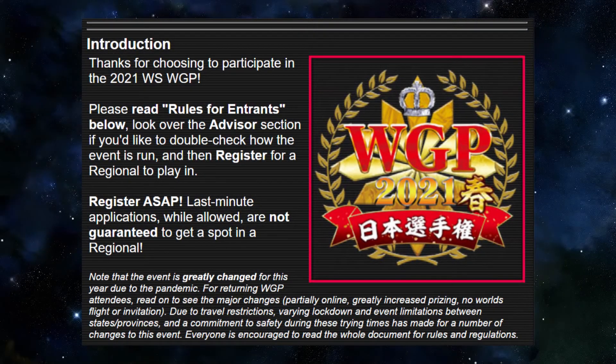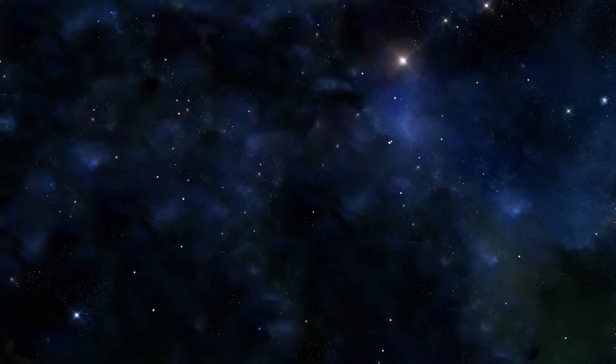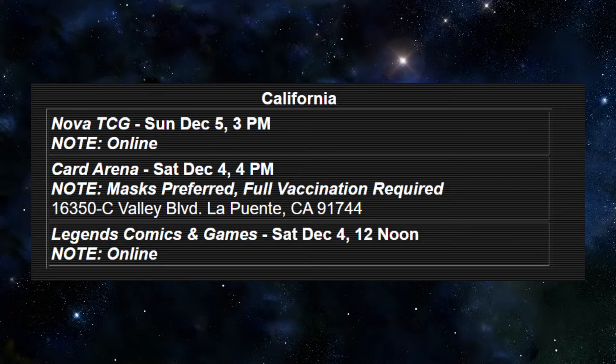We will talk about Love Live Superstars on next week's stream. Now let's go over some English news super quick. Speaking of the WGP, we are having our North American WGP as well. Head over to the Heart of the Cards to check where your WGP is being held — just a heads up, there's not a lot. For this year's WGP, they are doing it both online and in person. In California, Nova TCG and Legends Comics and Gaming are hosting the online WGPs, and the in-person one is at Card Arena.